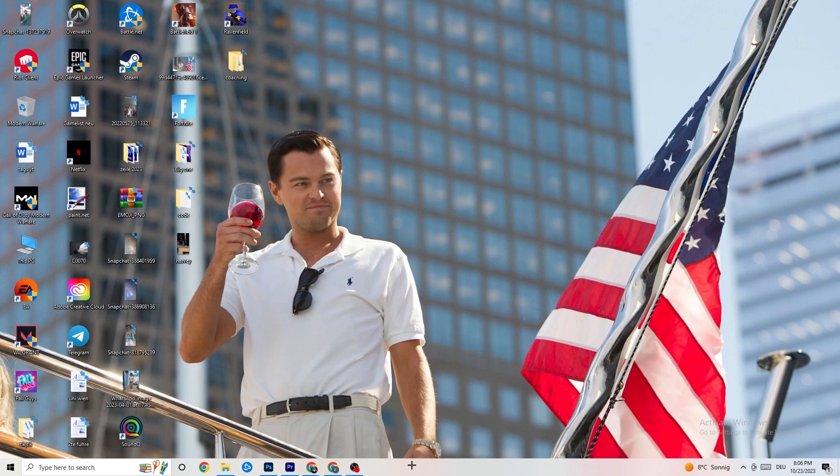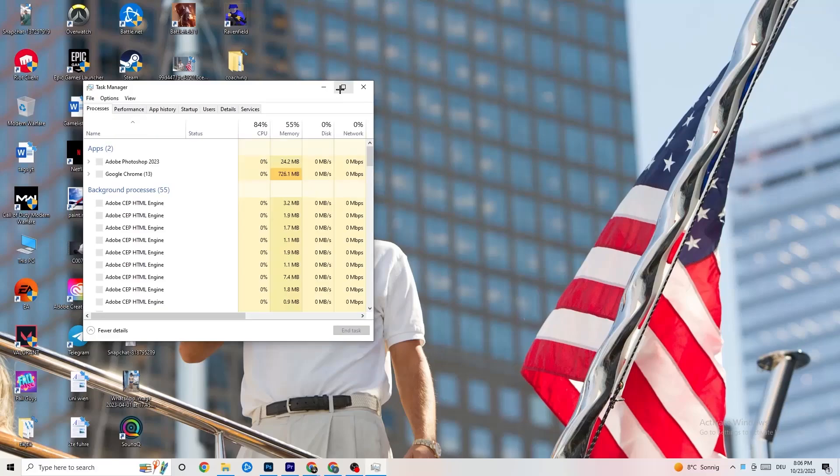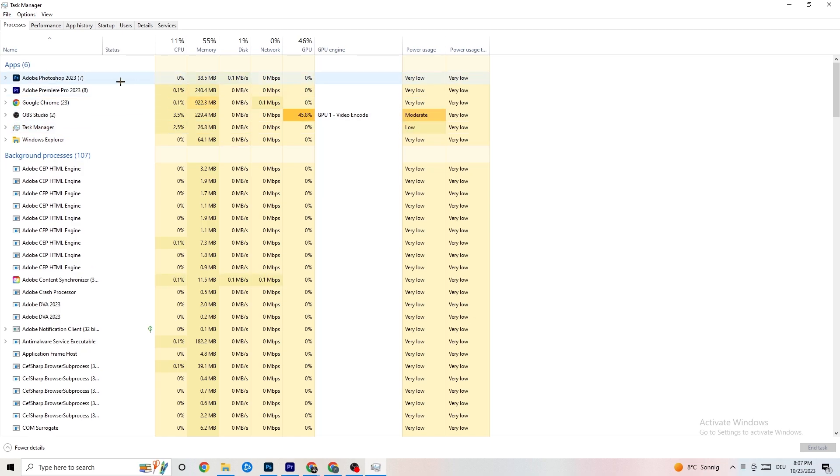The next step is to go to your taskbar, right-click it, and hit 'Task Manager.' You'll see every single program currently running. Go to the 'Processes' tab in the top left corner — you'll see CPU usage, memory usage, GPU, network, and so on. I want you to end every single task that is currently using too much GPU or CPU. This includes apps and any background processes with high CPU or GPU usage — right-click them and click 'End Task.'